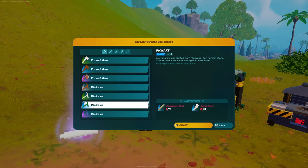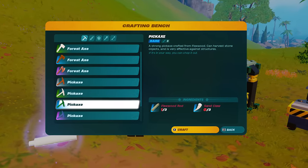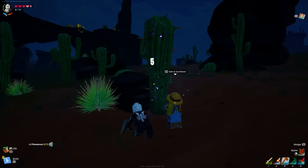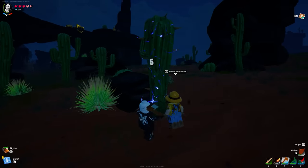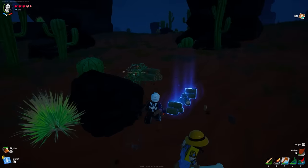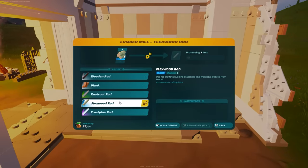Now we need to use the rare forest axe to create the rare pickaxe. To craft the rare pickaxe you need three sand claws — we already know how to get those — and three flexwood rods. To get flexwood, use your rare pickaxe on the cactuses in the desert biome. When you mine the cactuses they give you flexwood, and if you put the flexwood in the lumber mill you'll get flexwood rods — then you can create your rare pickaxe.